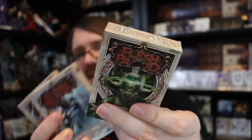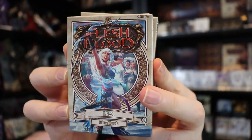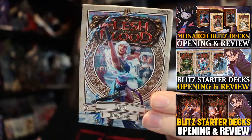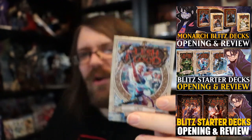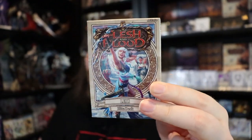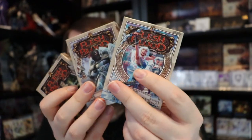You also have the Tales of Aria Blitz starter decks: Briar the Elemental Runeblade, Oldhim the Elemental Guardian, and my personal favorite Lexi the Elemental Ranger. None of these heroes have achieved Living Legend status, so all are viable pickups no matter what format you want to play. I do have individual reviews of every single one of these decks — links in the description below if you want to go over them in fine detail.